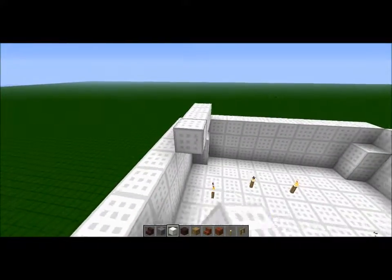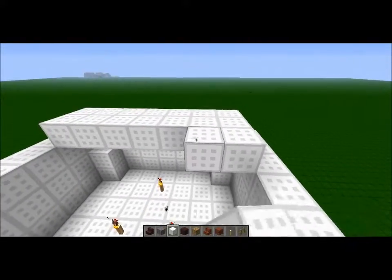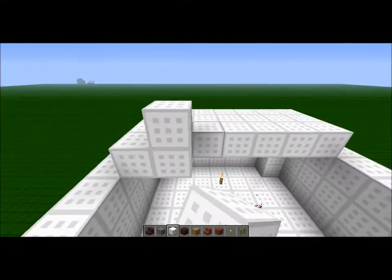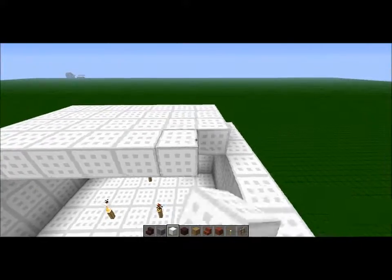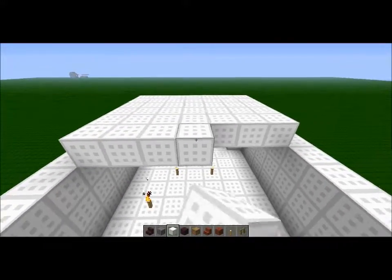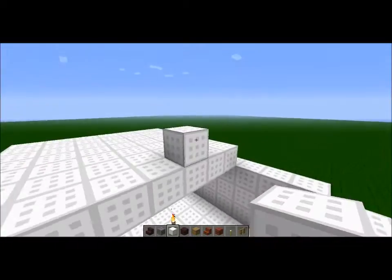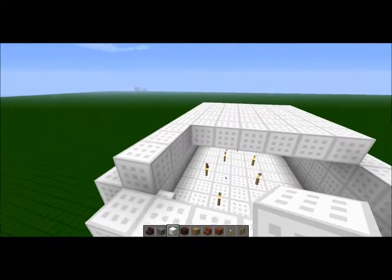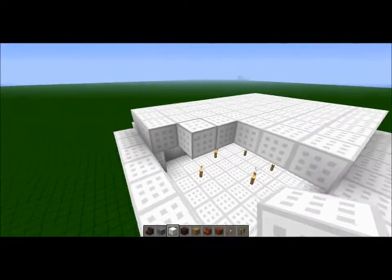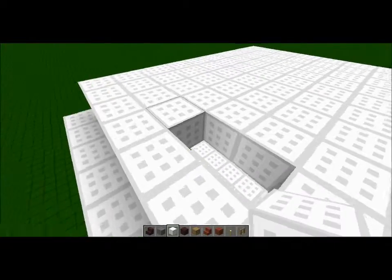I'm going to add in a little bit of detail so it looks more like a balloon than just some cylinder. You don't want to add too much or else it starts to look weird — like a pyramid. I'm just filling in the wool blocks here. Once I get better recording software, I might do a speed-up with techno music in the background, but right now I'm just using Windows Movie Maker.